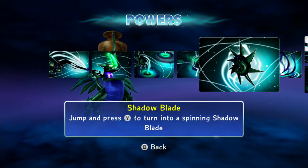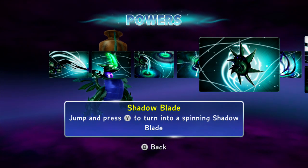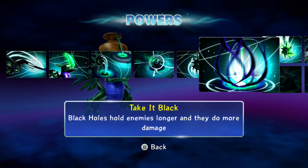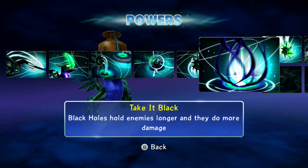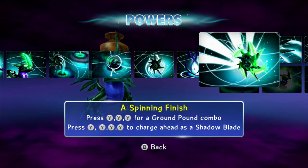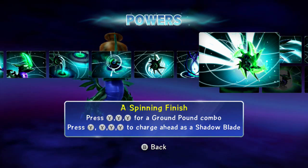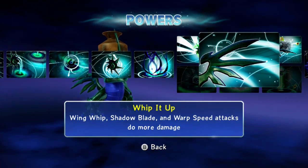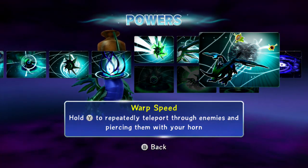Darkness Overload: shoot a shadow orb into a black hole to create an explosive eruption. Shadow Blade: jump and press Y to turn into a spinning shadow blade — he kind of looks like a sea urchin or spiky ball from Kirby or something. Black holes hold enemies longer and do more damage. I chose the top path this time called the Wing Warrior. We've got Spinning Finish: press Y Y Y for a ground pound combo, press Y Y Y Y Y to charge ahead as a shadow blade.